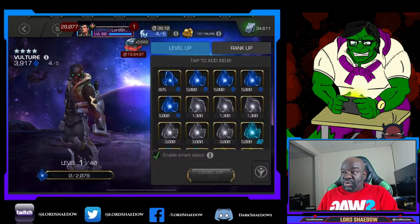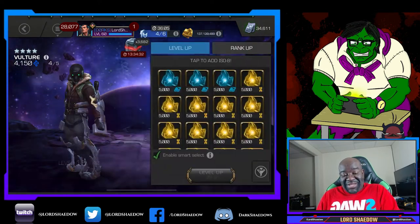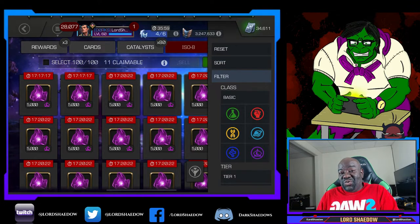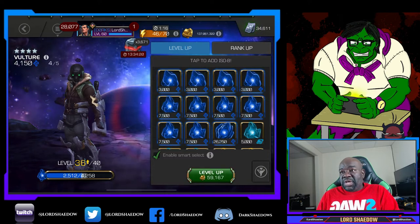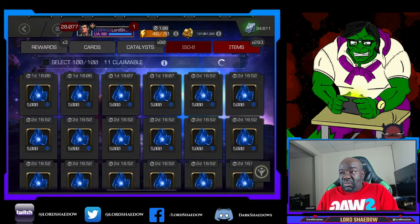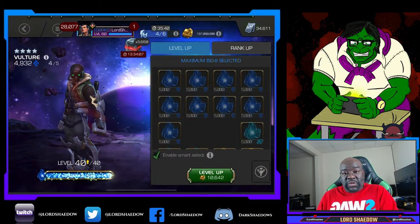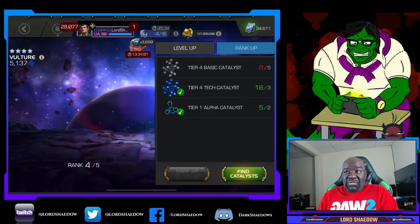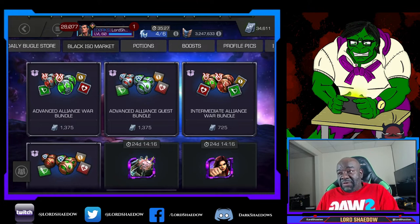First up, we took up Vulture as a four star. If you're wondering if I still rank up four stars — yes, I do. Eventually I'm going to run out of four stars to rank up other than maxing them out. All of my four stars, except for the very new ones, are already ranked three and above. So anytime I get a new champion or want points for the level up, I'll take one of my rank threes to rank four because it doesn't take those precious T4 class catalysts. That's what I'm trying to avoid if at all possible.